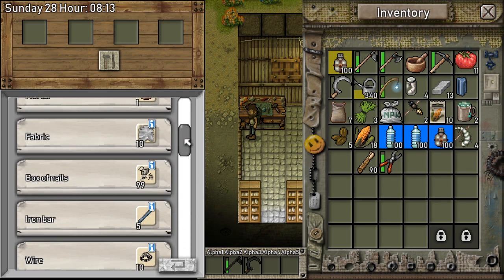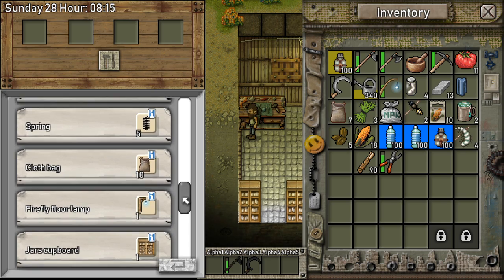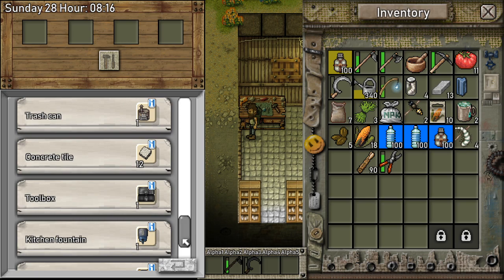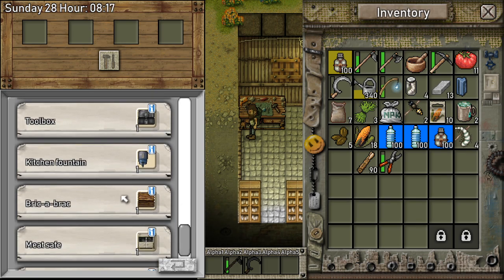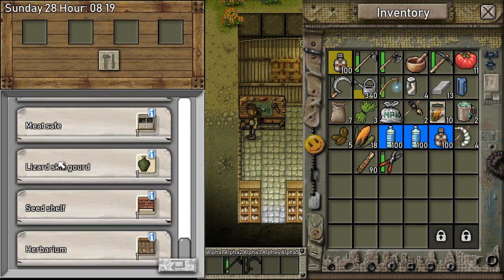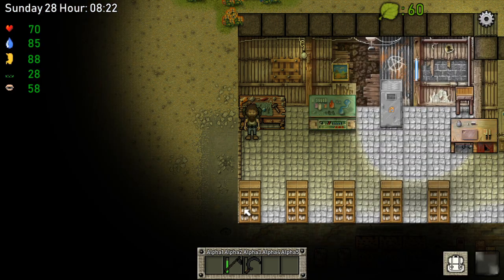We got a lot of new inventory space things. Like we got a toolbox, kitchen fountain, look at that brick — or 'brick of brack' — lizard skin. A beautiful lizard skin gourd that allows you to store more water than a normal gourd. Wow, let's make that right away.